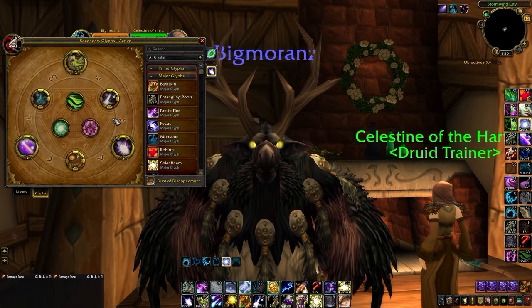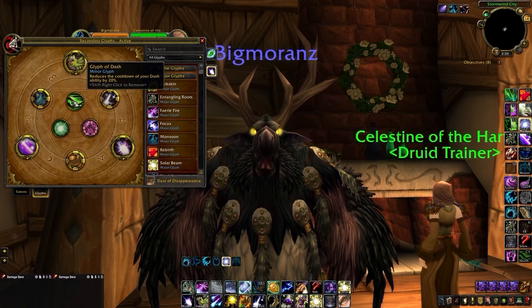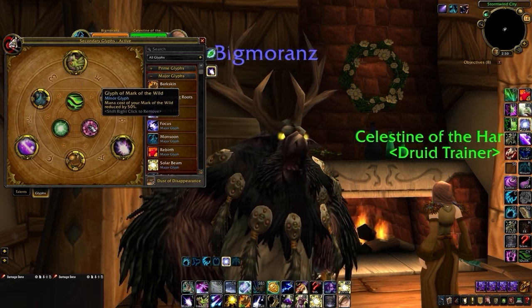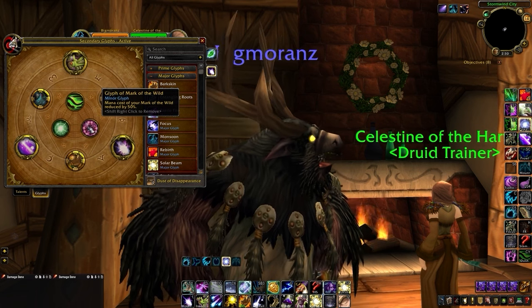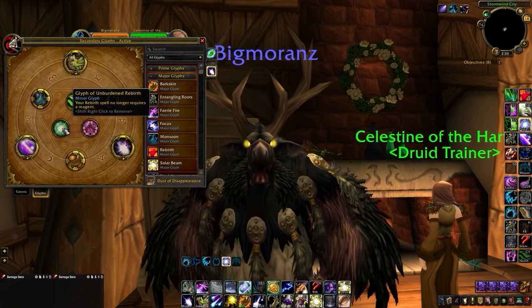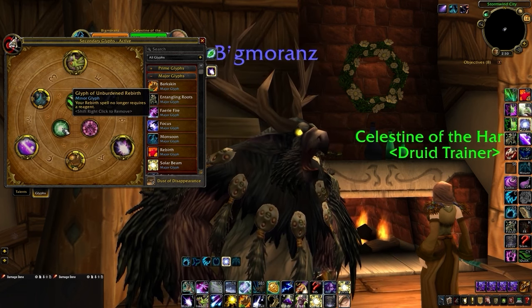Our Minor glyphs are actually pretty useful here. Glyph of Dash reduces the cooldown on Dash by 20% — one of our main movement abilities. Glyph of Mark of the Wild reduces the mana cost of that ability by 50%. Our final Minor glyph is whatever you want to slot in; we placed Glyph of Unburdened Rebirth here, but there are honestly no other impactful glyphs, and this can be useful outside of Arena.